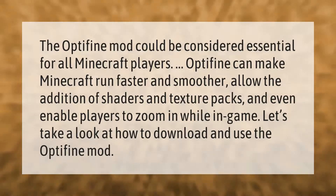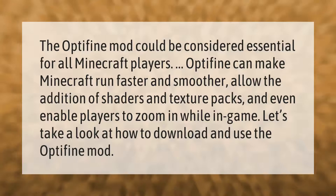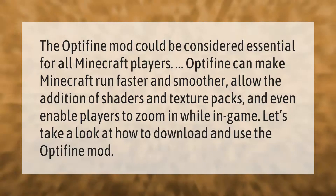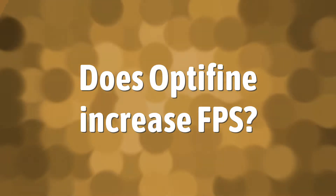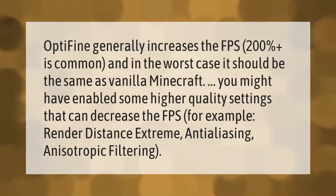OptiFine can make Minecraft run faster and smoother, allow the addition of shaders and texture packs, and even enable players to zoom in while in game. OptiFine generally increases the FPS — 200 plus is common, and in the worst case it should be the same as vanilla Minecraft. You might have enabled some higher quality settings that can decrease the FPS, for example render distance extreme, anti-aliasing, or anisotropic filtering.